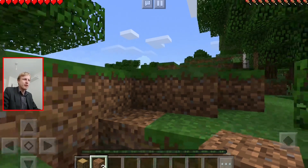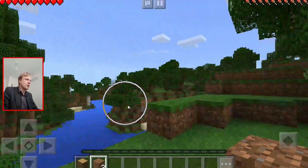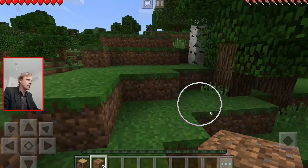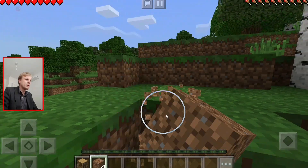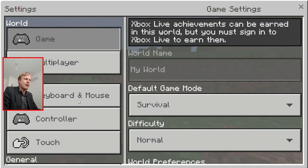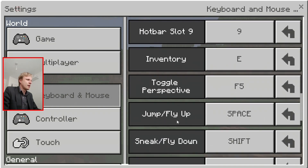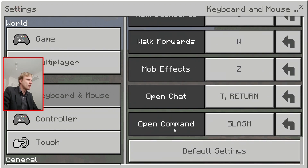So controlling: WASD — standard. Jump is not active for some reason. With the mouse I need to click and hold to move around. If I go towards the dirt and click and hold, I'm digging. If I click escape and go to settings — keyboard and mouse — all the settings are here. Jump is set to space, but I don't know why it doesn't want to work. I'm pressing jump and it's not working.